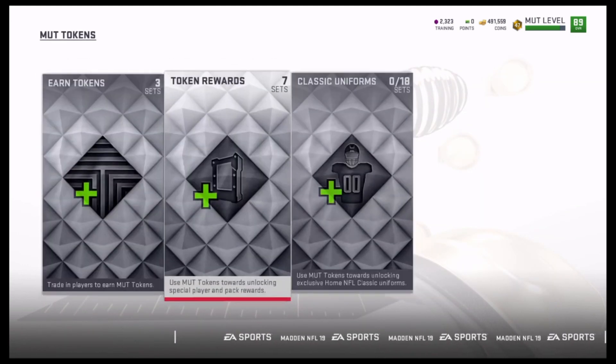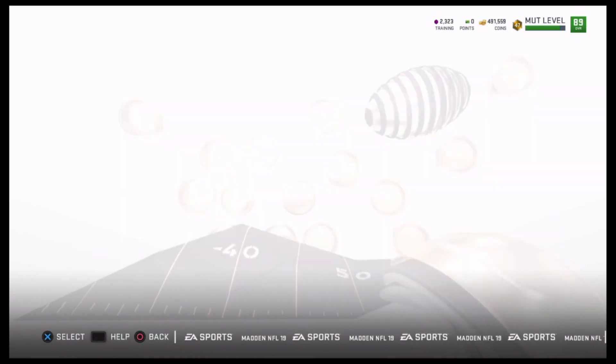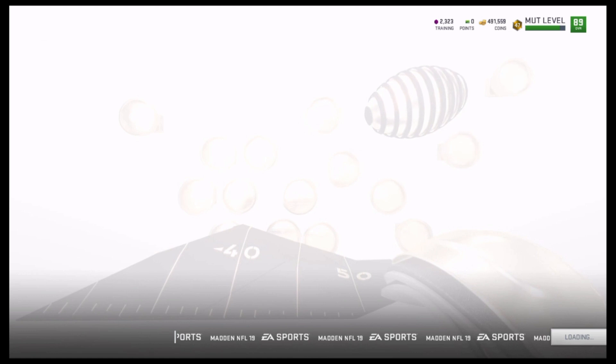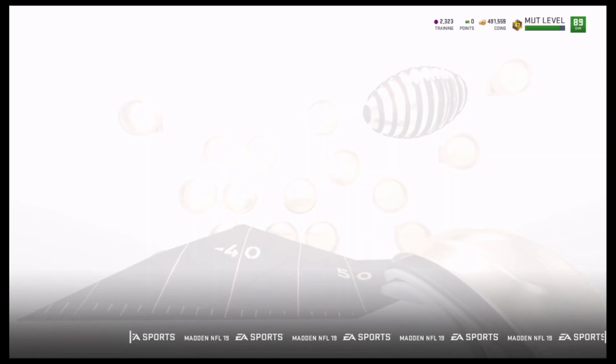Especially compared to the heavyweights — I'm not even sure if they upgraded that, that might have been four at one point. But basically what we're going to do is use a method where we can get these tokens really cheap and then turn them into cheap flashbacks.